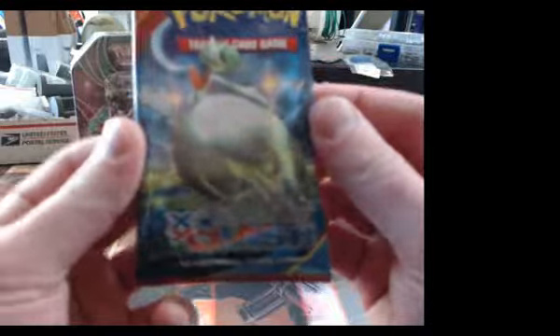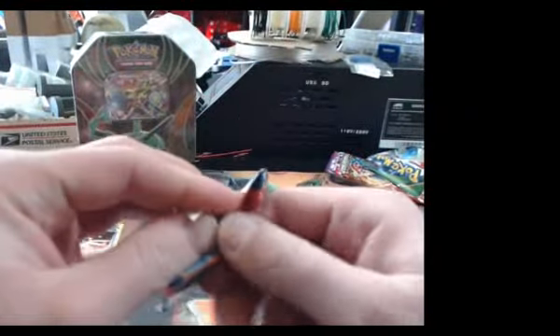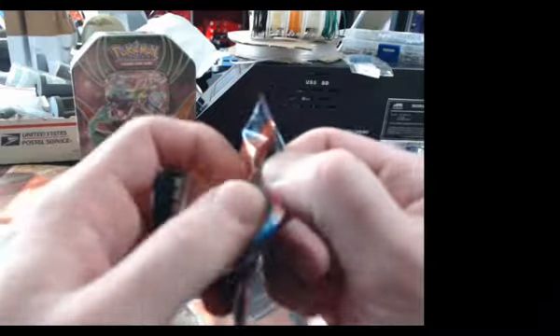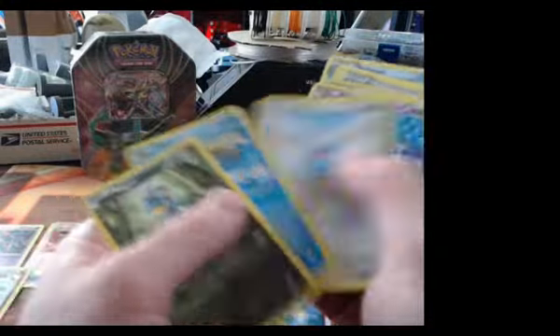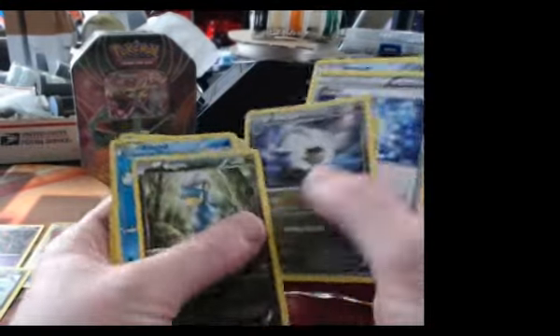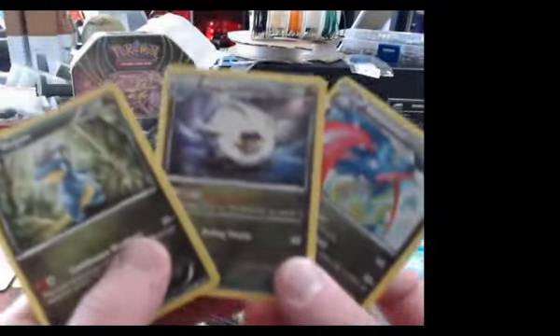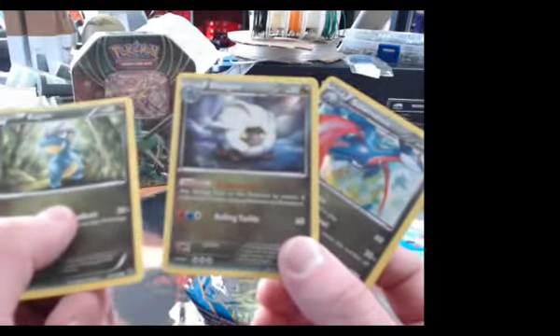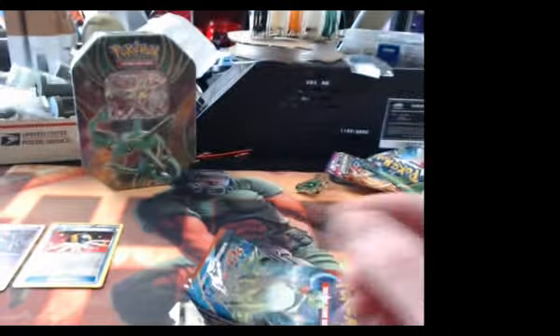I got the whole evolution tree here, actually — all in the same pack. Look at that. Bagon, Shelgon, and Salamence. That's not bad. Not bad at all.